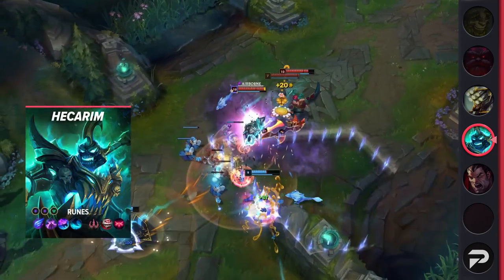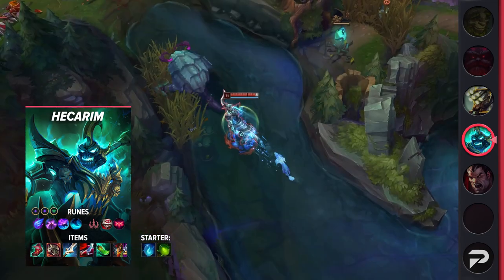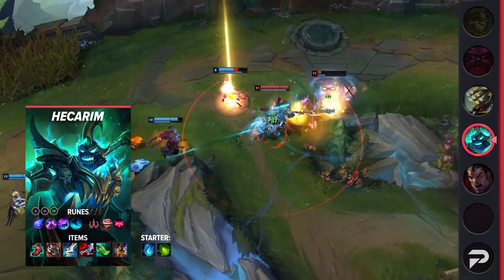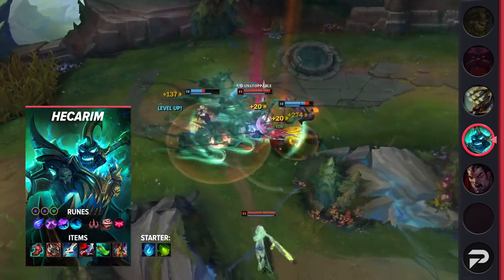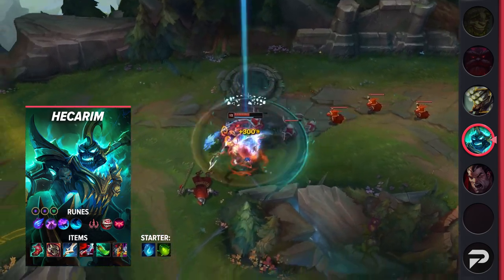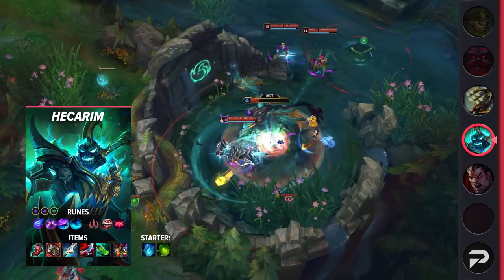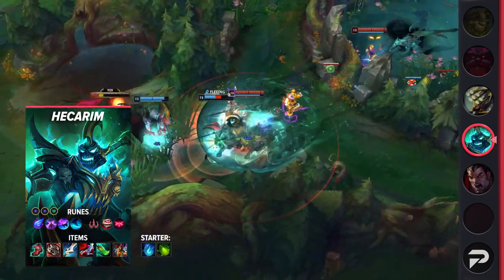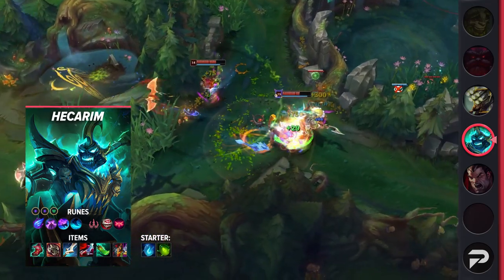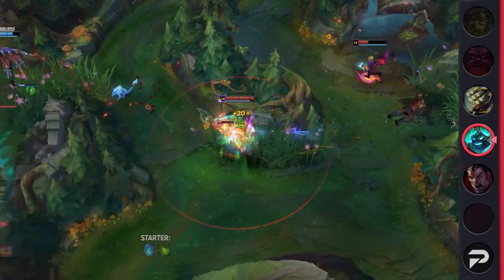For the full Hecarim build: runes are Phase Rush, Nimbus Cloak, Celerity, Water Walking, Eyeball Collection, and Ingenious Hunter, with double Adaptive Force and Health as stat runes. For items, grab Gust Walker in most games, and Mosstomper if you really need it. On an early recall, grab Tear and start stacking it. Then grab Lucidity Boots and work towards Ravenous Hydra. Once done, grab Muramana. Your third item should be either Duskblade or Eclipse depending on the enemy comp. The star of the build is the newly reintroduced Spear of Shojin, which is absolutely busted on Hecarim — it makes his Q basically have no cooldown. The last slot is situational: Black Cleaver is a good general item, but Death's Dance or Maw work if you need durability.